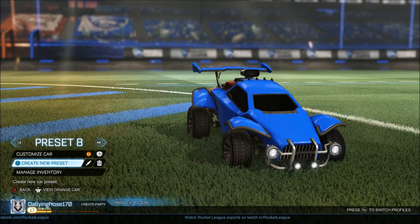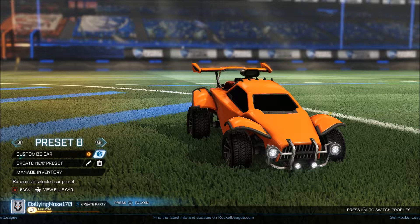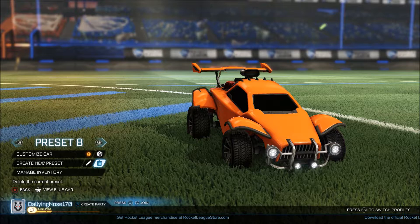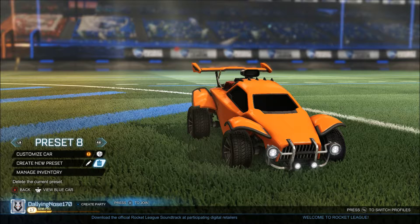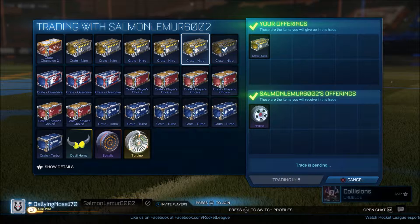What's up guys, welcome back to another video. Today we're going to be carrying on with our Nothing Spiralis set video, so hopefully we can get at least another wheel in the set. Last episode I think we left off with the burnt sienna ones, so that's all we have so far. Hopefully we can get crimson — that'd be pretty cool, probably the most expensive ones out of the way first. We'll just see what's what and hopefully someone has the ones we need.